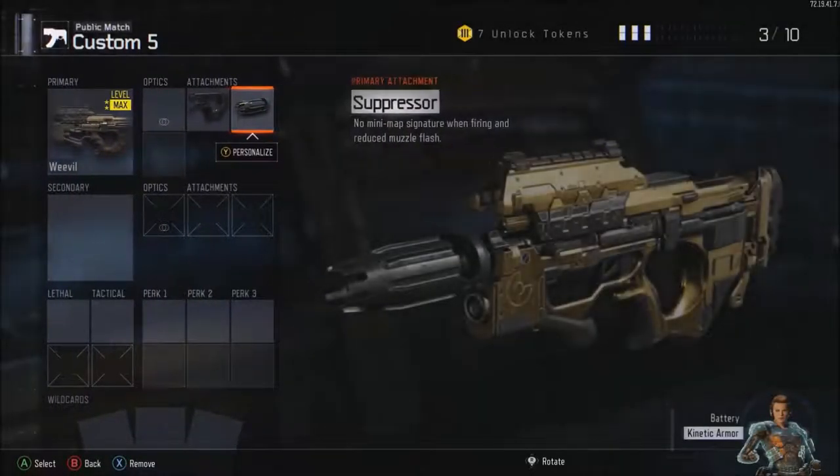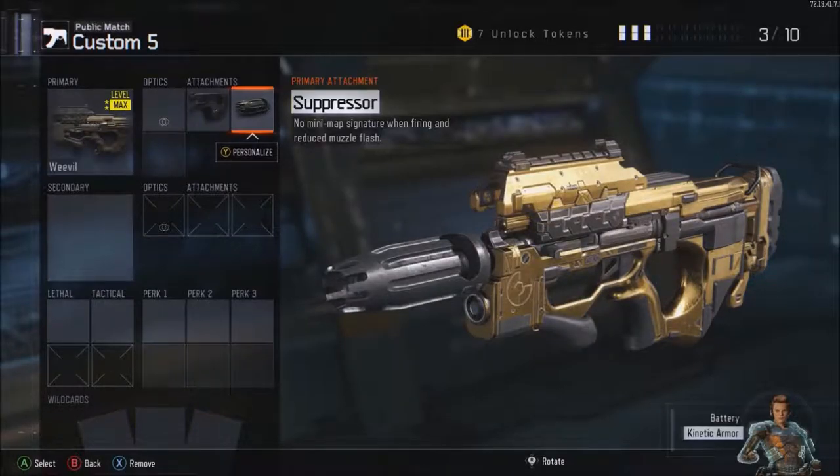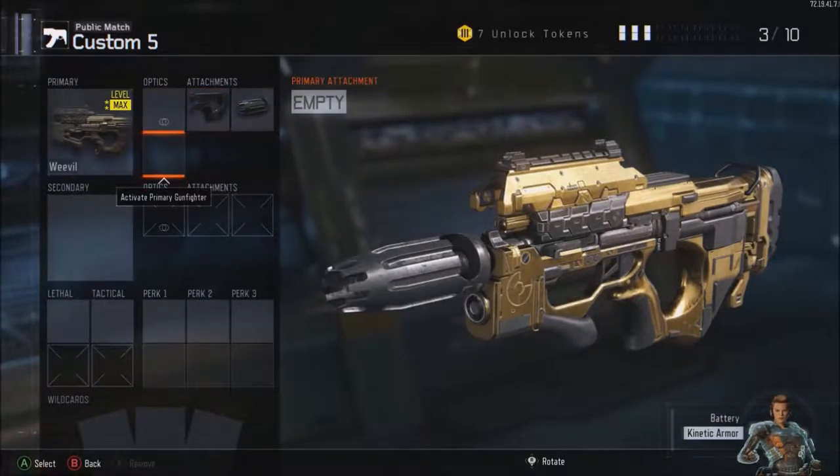Next up we're going with Suppressor. I kind of want to make this a bit more of a stealth class because it's quite a clunky gun — you're not going to do well if you're always noticed. So if you're going for stealthiness, I find that you do a lot better with it. Suppressor keeps you off the minimap, keeps you quiet. It's all good, really.